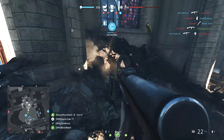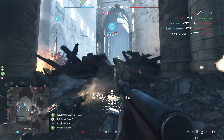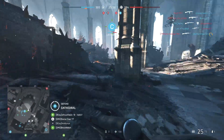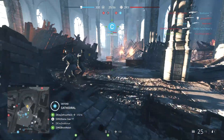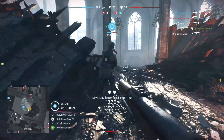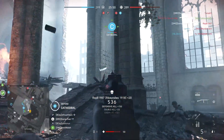This is where you need to know some of the flanking routes and know the entrances into each objective. Number 2: Map Knowledge. Map knowledge is key to being able to take advantage of these flanking routes, so make sure you're taking the time to go around the objectives and work out where the entrances and exits are.